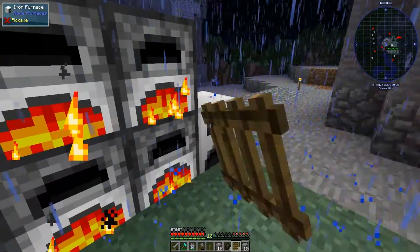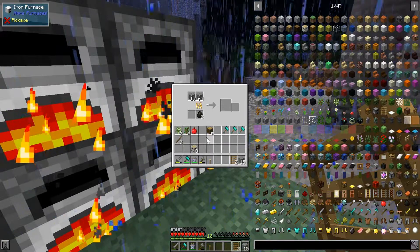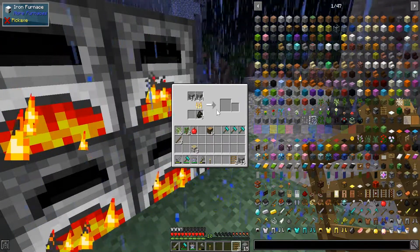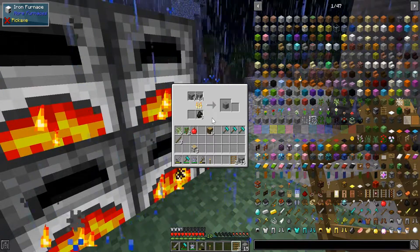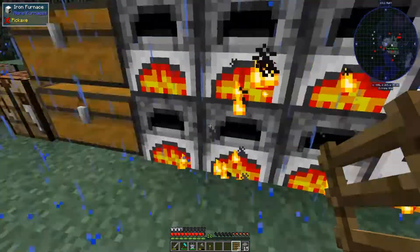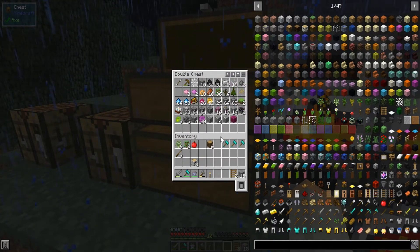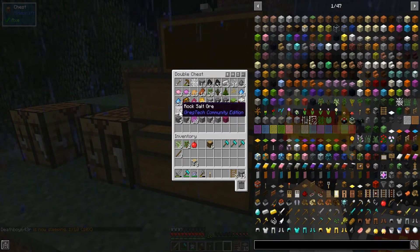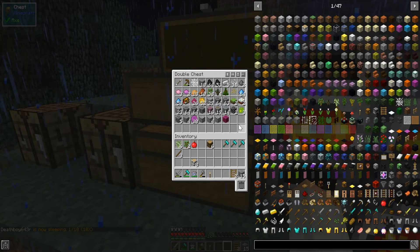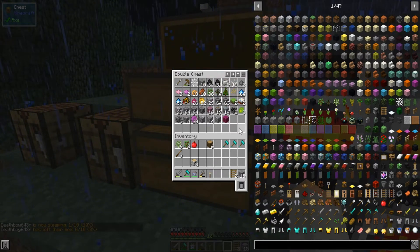It wants us to make a hammer, a file, a saw, a wrench, a screwdriver, a wire cutter, and a mortar. Let's look at hammer. It's saying darm-stand material but it's actually any kind — you can make an iron mortar or copper mortar or something like that. It's just the first thing that comes up in the questing menu.